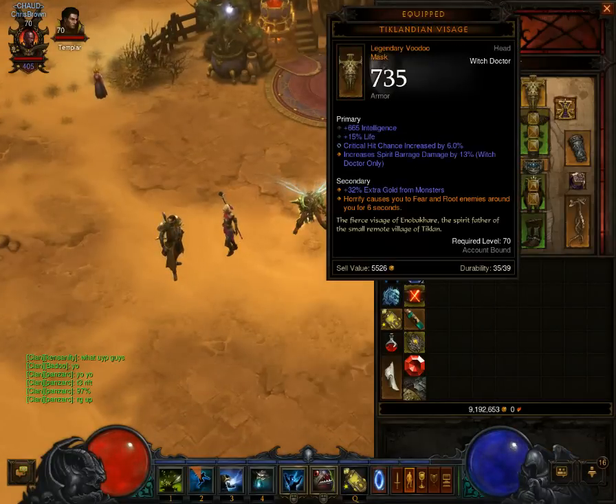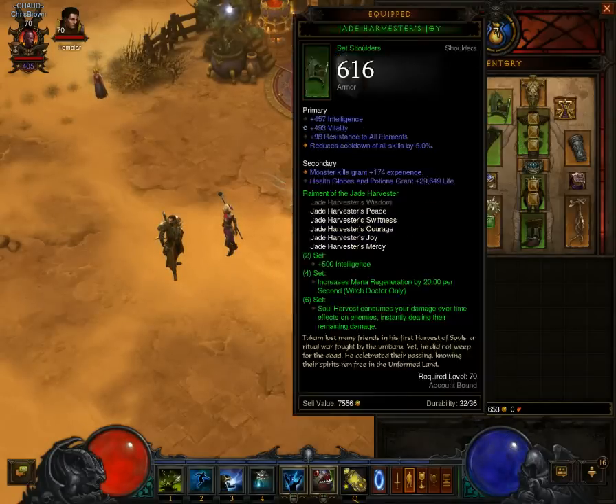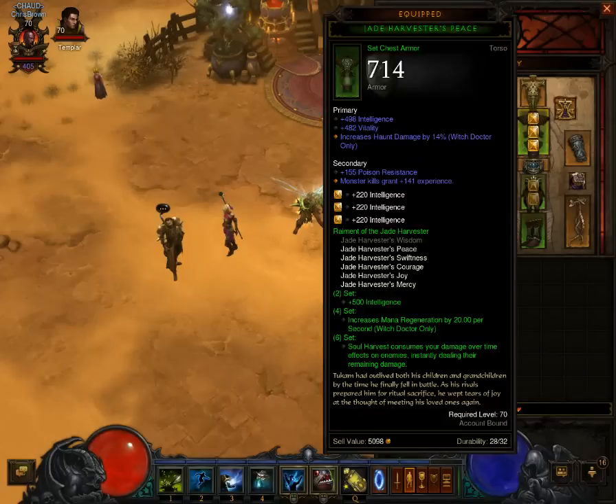The problem is we already have two good helms - we have Mask of Jerem and we have the Quetzalcoatl, which are the two best-in-slot helms for particular builds. Well, for this particular build, you're not going to need any of those things.